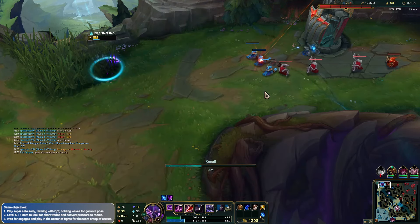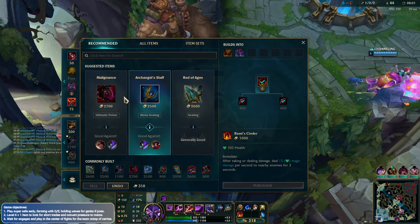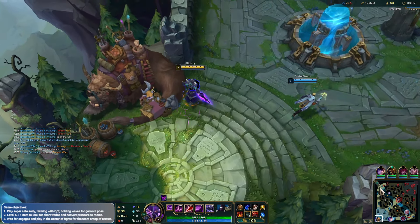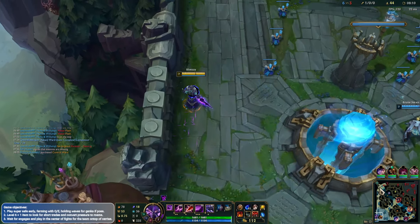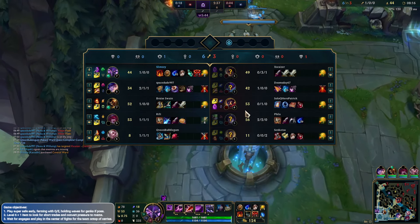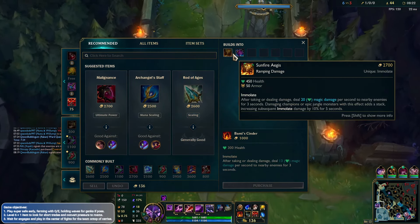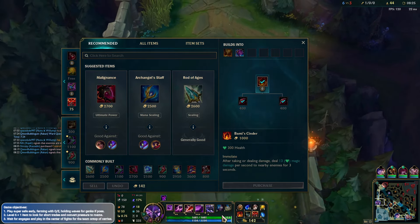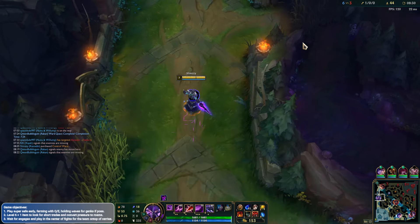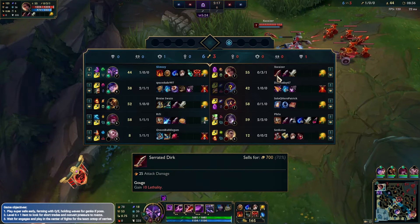I did end up coming back around to try and help him. Let's go ahead and buy the Bamis. What I want to do is get Frozen Heart of course, but get some magic resistance as well because the jungler does magic damage. The armor will go a long way here I think. Sunfire into Frozen Heart, and then Fimblewinter maybe - that way we've got a ton of HP, ton of mana, and a ton of armor as well.